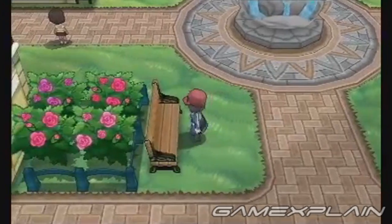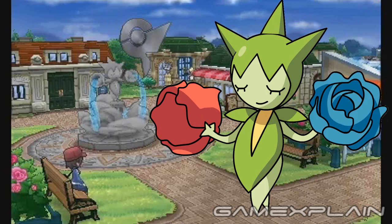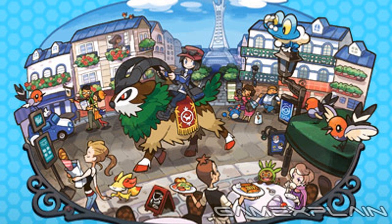Did you notice the statue in the fountain in one clip appears to be of Roselia? Seems she's back, as well as her evolution types. And if we look at this image, it looks like there's a gem in the background too. Looking at artwork from the official website, it appears Merill will be back as well.